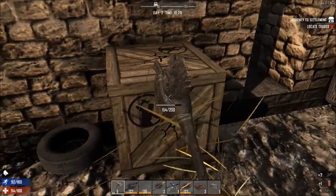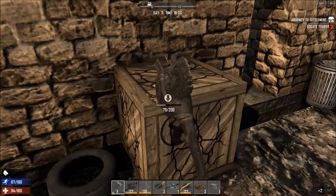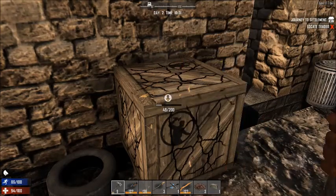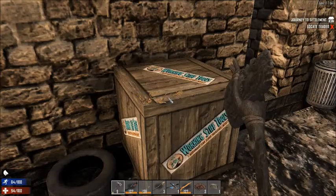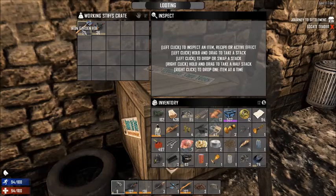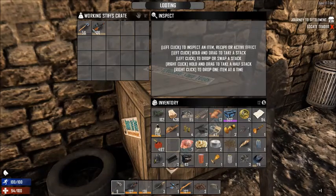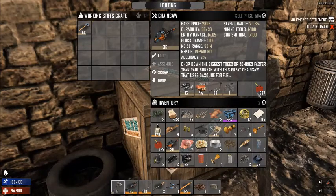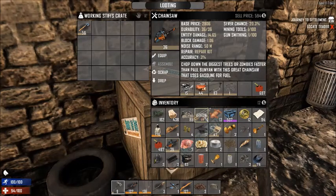These are crates that you can find in various buildings that usually have something relative to the building it is. So since this is a car place, I hope it's a wrench schematic, but we'll see. A chainsaw and an iron garden hoe. I don't need nails right now. Chainsaw is a really nice find. The only issue is I don't know the recipe, so I can't improve it because it's pretty low level. But that's a really good find, actually.